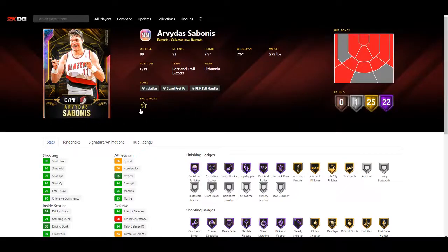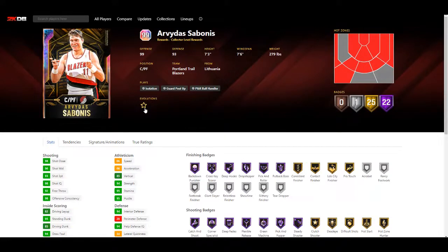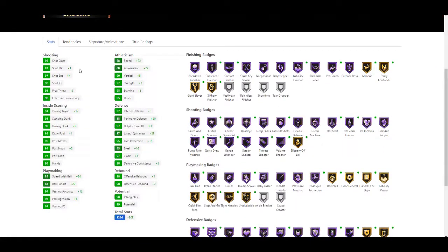Next we have Arvydas Sabonis. Sabonis gets an evolution here - he gets 20 goals and 46 Hall of Fames, which is 66 badges in total.